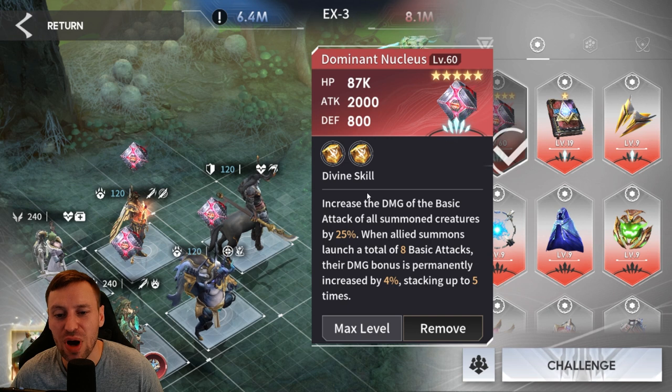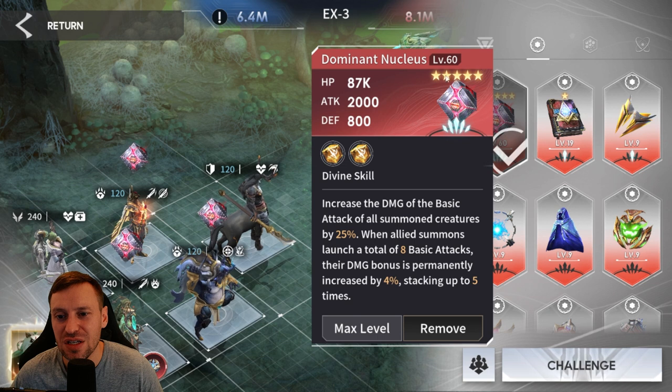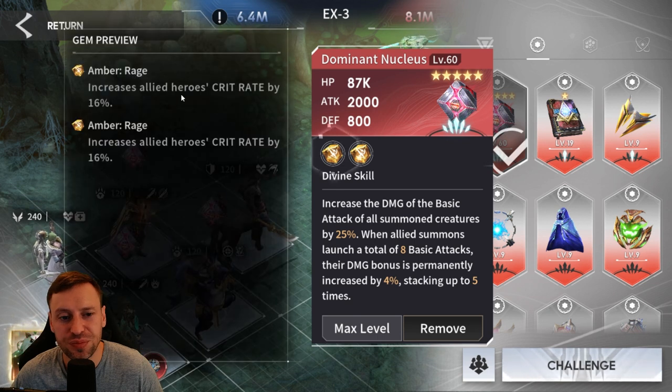We've got the Dominant Nucleus as our first prototype — this is basically going to bump up the damage for our summoners. Ideally have it at level 60 because it makes a big difference. You don't need to have it awakened like I do; I'm just using it for that extra crit rate, which really speeds up your runs and massively bumps up their damage.